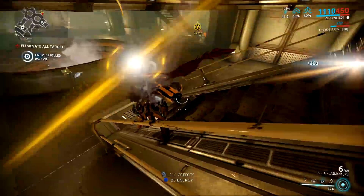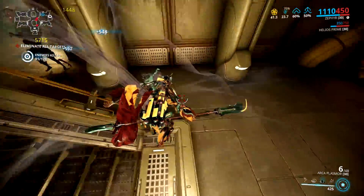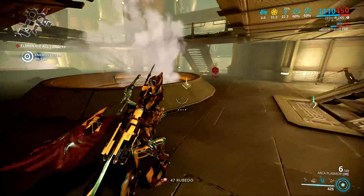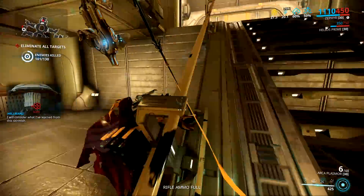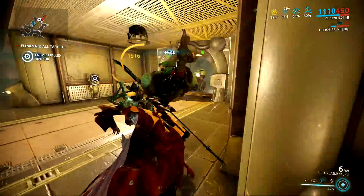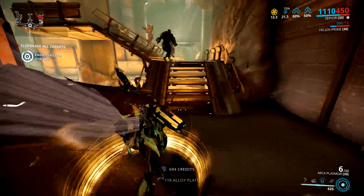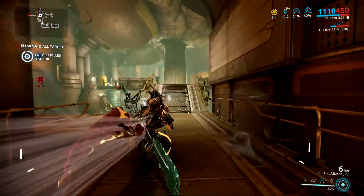You can get a serious amount of sprint speed with this setup, especially if you tweak it — for example replacing Energy Siphon with Sprint Boost and Primed Flow with Rush. This will basically turn you into Volt's speed with the added benefit of Turbulence. I'd definitely recommend trying this setup out because it is very versatile and a ton of fun. If you want to try it but don't have the forma yet, just put on all the mods and look for the one with the highest capacity drain shared across your builds, forma for that, and repeat until everything fits. Thanks very much for watching, hope you enjoyed the video — see you next time!